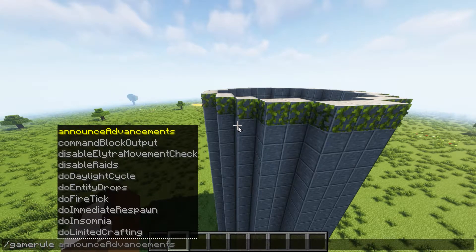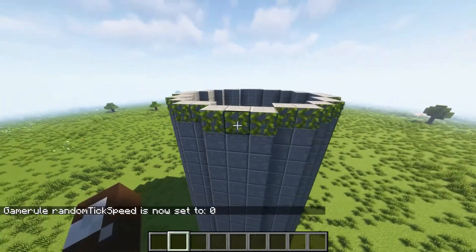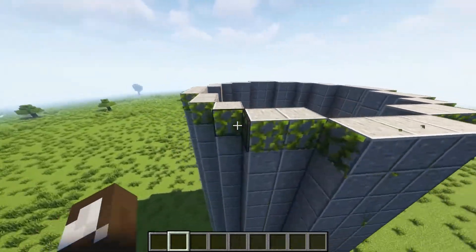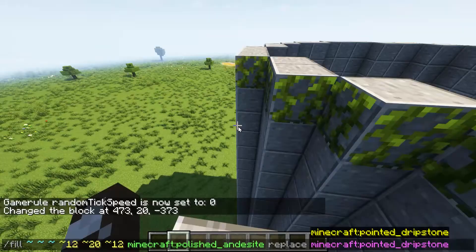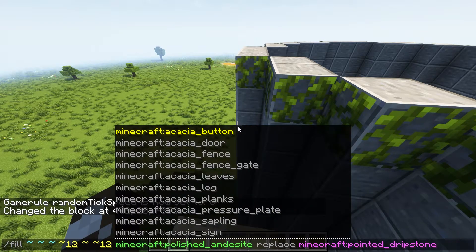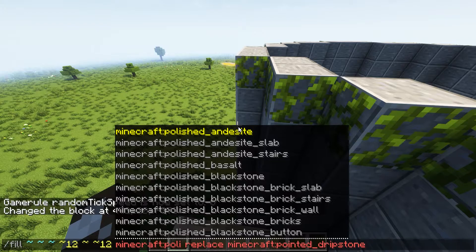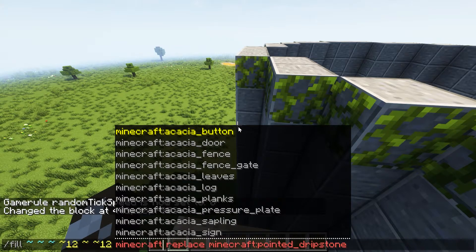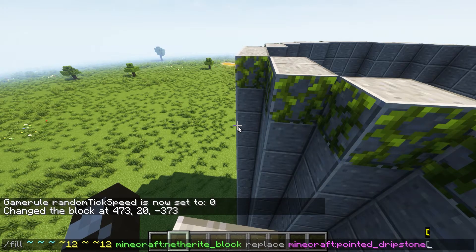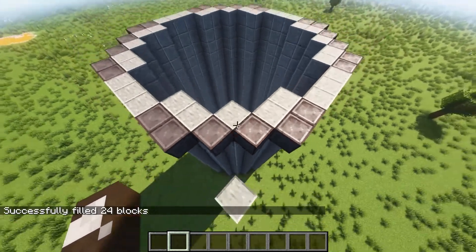We're going to ensure that our game rule of random tick speed is set to zero. And now we only have a perimeter here of the vines. So what we could do is get rid of these ones. We go back to this command — anything doesn't matter as long as we're standing in the same place — and we're going to fill this block with netherite blocks, and that's going to replace all the vines.